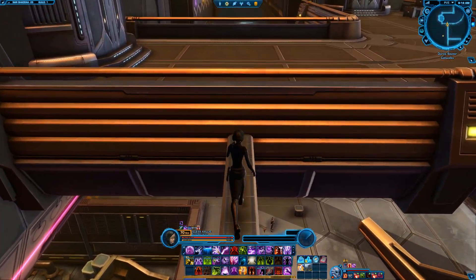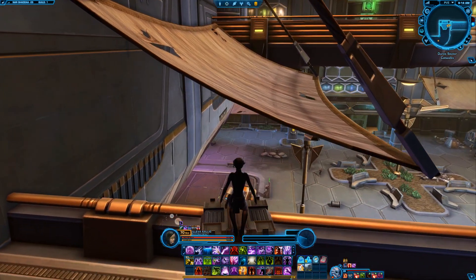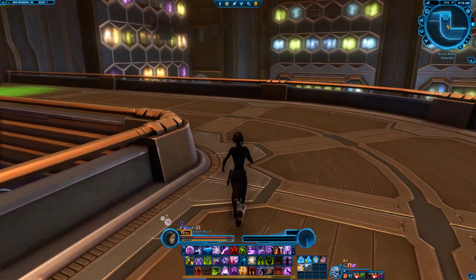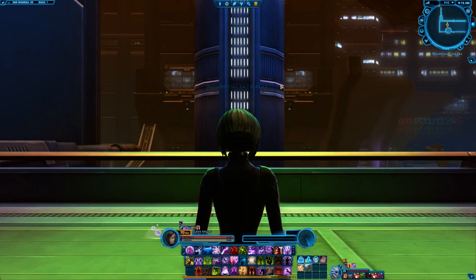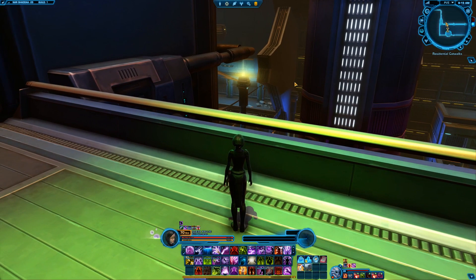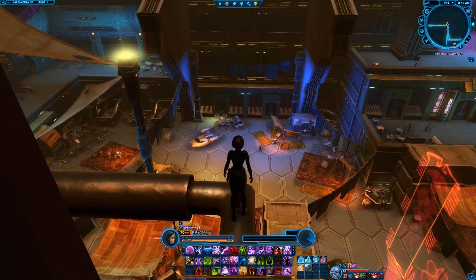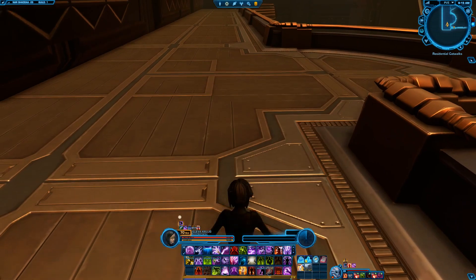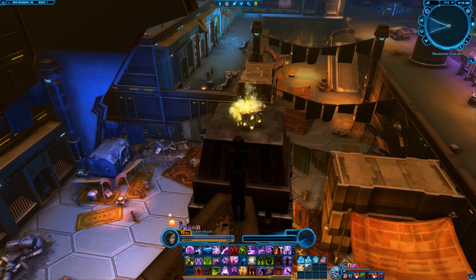And right there we go. When you get up here on the catwalk you will go to this stack of crates to jump up onto the canvas. You simply go to the end and take this elevator. Once you get to the residential catwalks you can see your Datacron is right out there on a pedestal, so we're going to jump onto these pipes and move around the building. And right there it is.